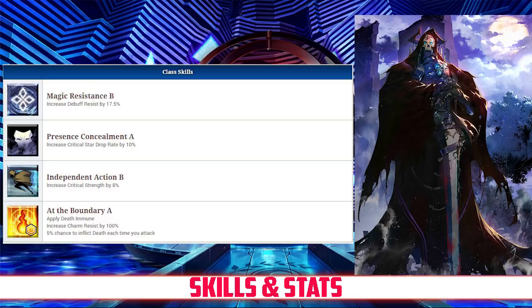He also has Independent Action Rank B, which increases his crit strength by 8%, and At the Boundary Rank A, which applies death immunity, increases charm resist by 100%, and gives him a 5% chance to inflict death with each of his attacks.